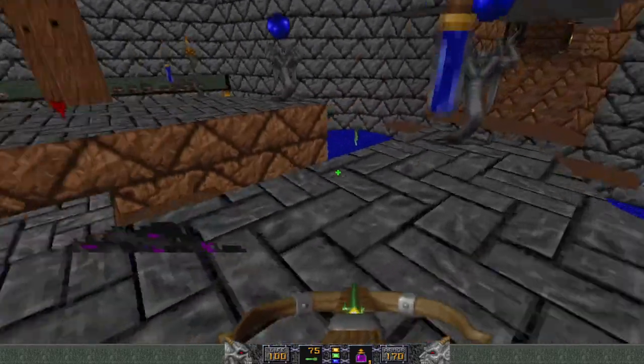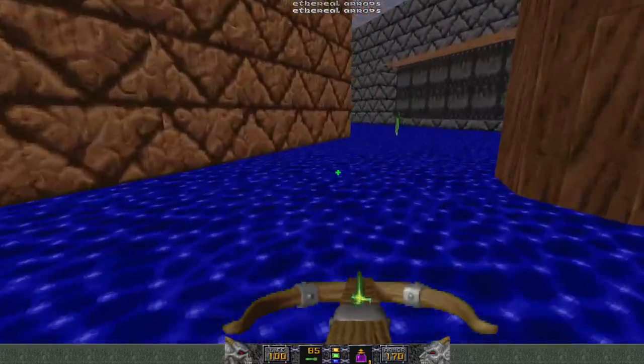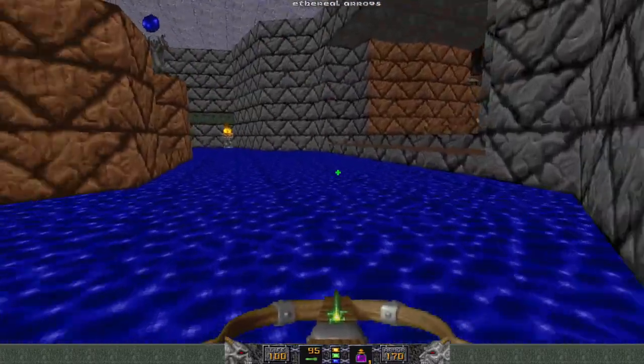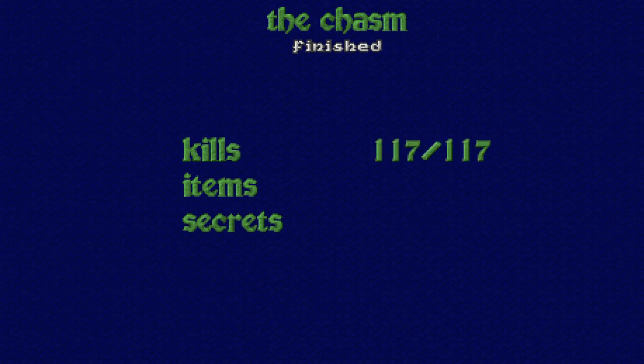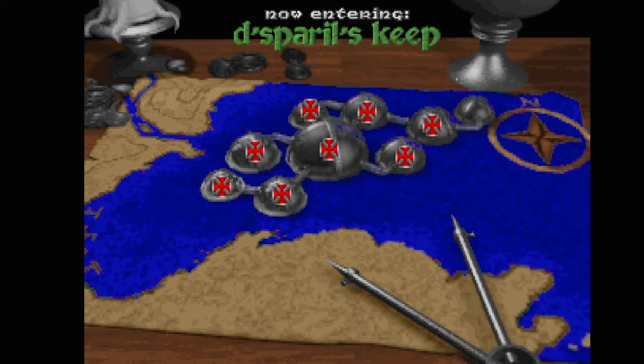Make sure I'm full on ammo. On to Disparil himself. That was The Chasm. Disparil's Keep — final level of this episode.